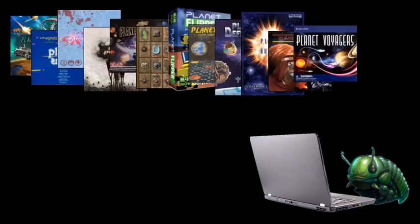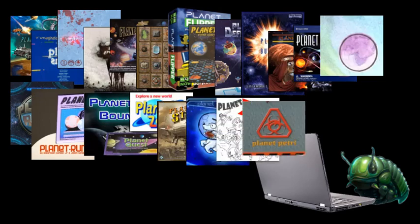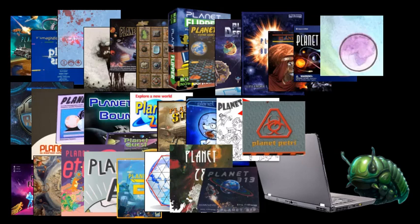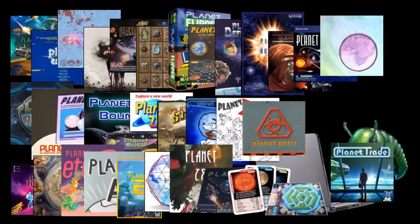We have Planet Unknown, Genius, Hysteria, Apocalypse, Explorer, Pioneer, Flipper, Raiders, Defenders, Busters, Masters, Voyagers, Hoarders, Rush Run, Box Bound, Quest, Zoom, Steam, Surprise, Exploits, Petri, Fulcrum, Infraserve, Etuk, ABZ, 28, 313, Cort, and Zongo. And now, 34 with Planet Trade.